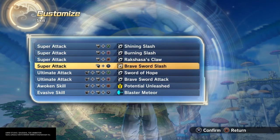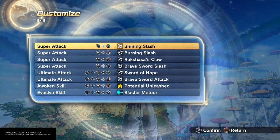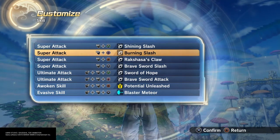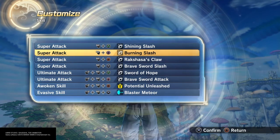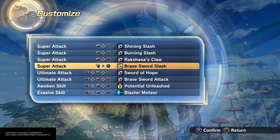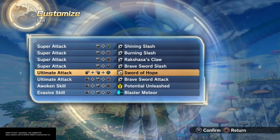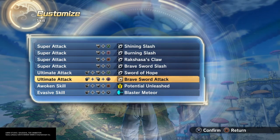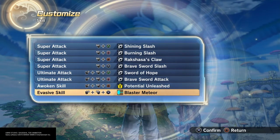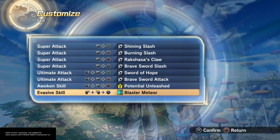As you can see, we have a full sword preset. If you've seen the movie, you know that he carries a sword with him. We've got Shining Slash — an awesome move, especially in Xenoverse 1. Burning Slash is one of my favorite sword attacks — you slash them and then blast them away. Raksha's Claw is just another sword move I figured I'd put on there. Brave Sword Slash is pretty much the same thing. For ultimates, Sword of Hope and Brave Sword Attack — you've got to go with both sword ultimates on a sword preset. Potential Unleashed, and then Blaster Meteor — that one was just calling to me for this character. But go with whatever you're comfortable with.